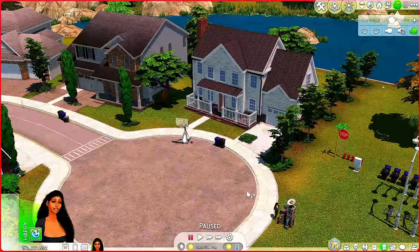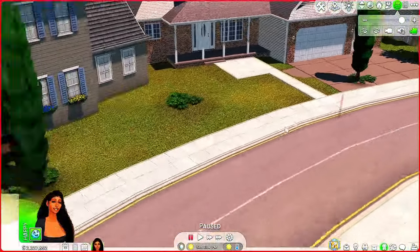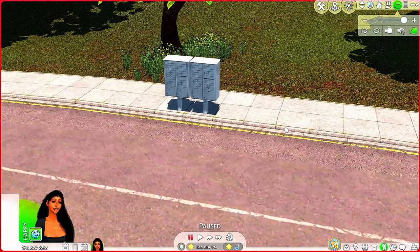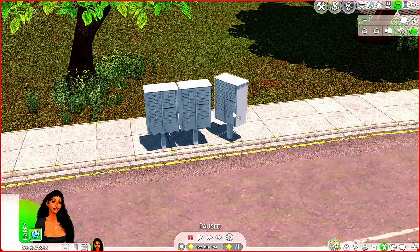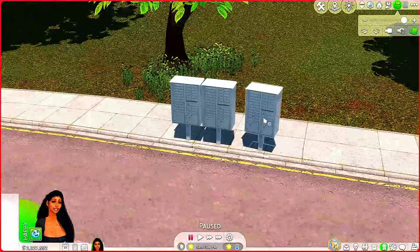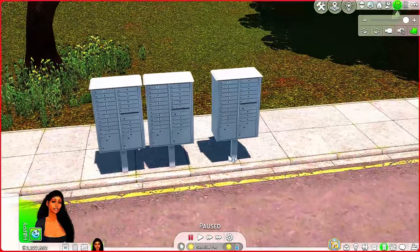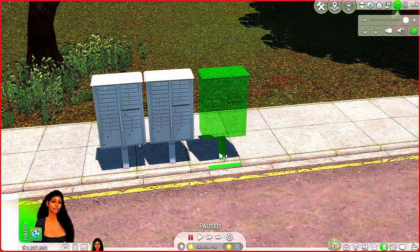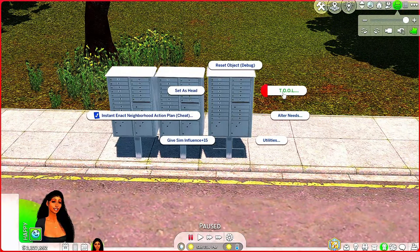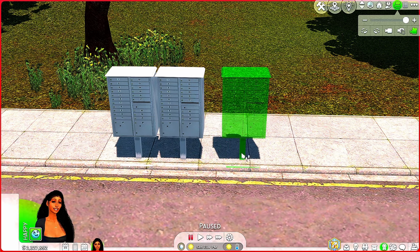Now they're touching and I don't want them touching - let's move one of them. I moved it a little too much. Let's grab the last mailbox, shimmy down, place it here, use tool and rotate - we'll just do 50 right away. Let's add 10 more. Look at that! They're not lined up perfectly - this one could be up a little bit more. I spend most of my time doing this honestly, just trying to line stuff up. It's tedious but it's fine.